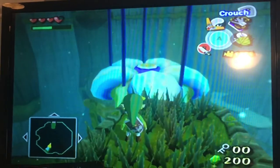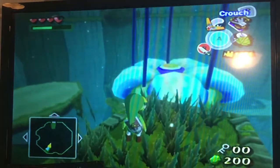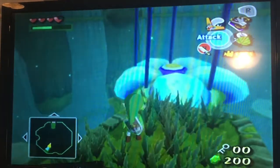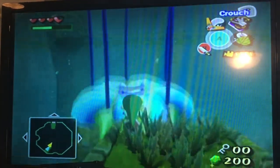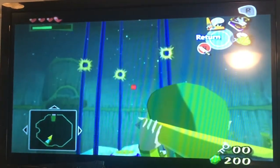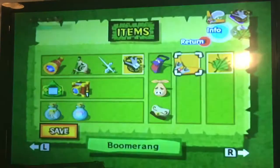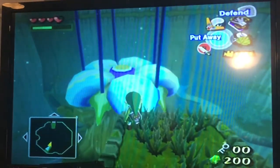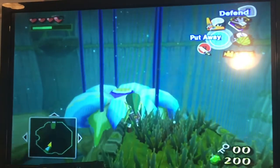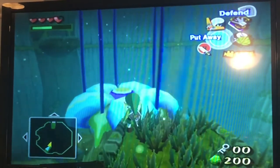Now that all that's done, we've made our way through the Forbidden Woods and got the dungeon map, the compass, and the boomerang. Next time on The Legend of Zelda: The Wind Waker, we're going to target those vines and let loose our new item. See you guys then.